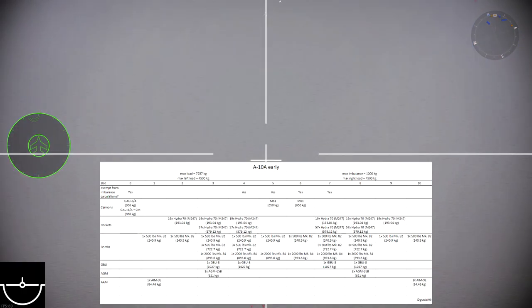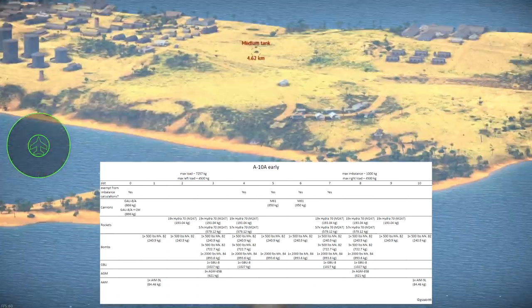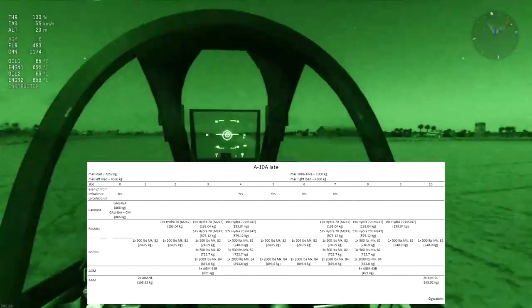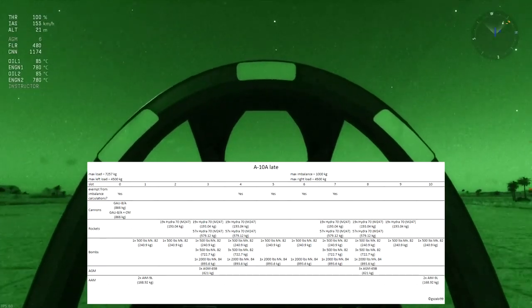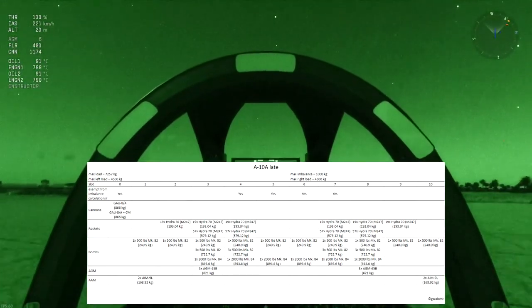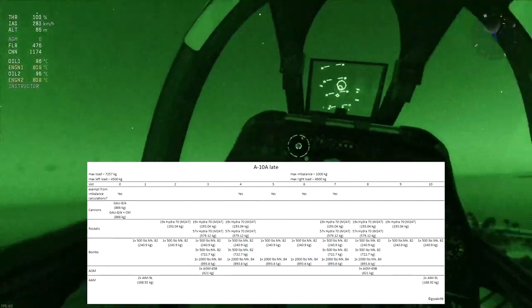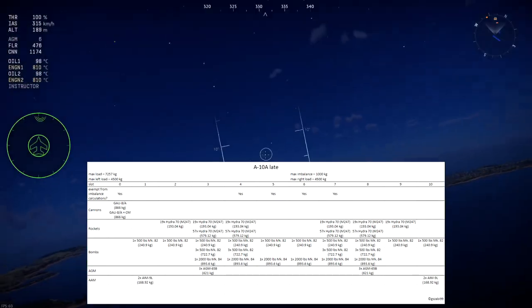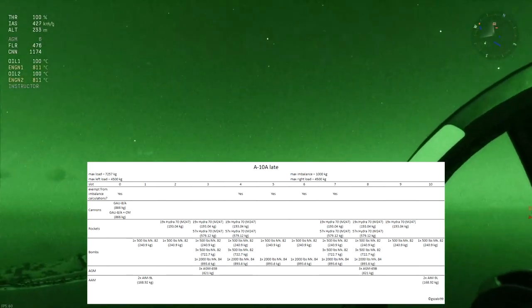It's kind of surprising a system this complicated hasn't been seen on a dev server yet. Maybe we'll get a third dev server, which would be kind of surprising too. If we have a look at the A-10A late, you can see the differences are very minor, and once again we're talking about dev server stuff so there's no AGM-65Ds for example. The dev server this time was pretty unstable when it came to a lot of its different elements — it didn't feel like a final dev server.